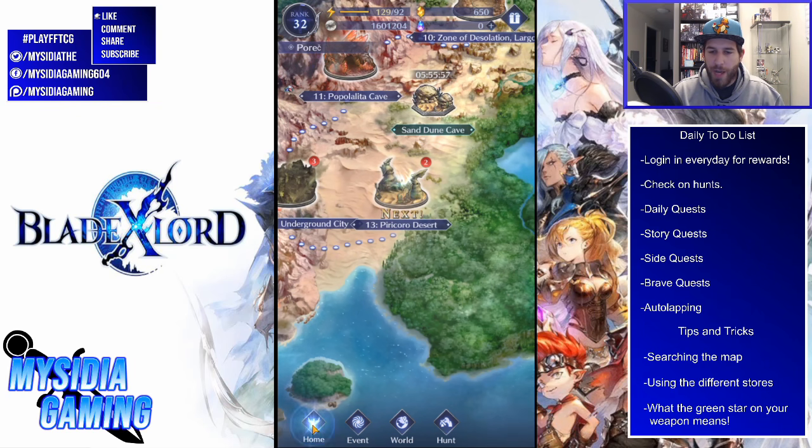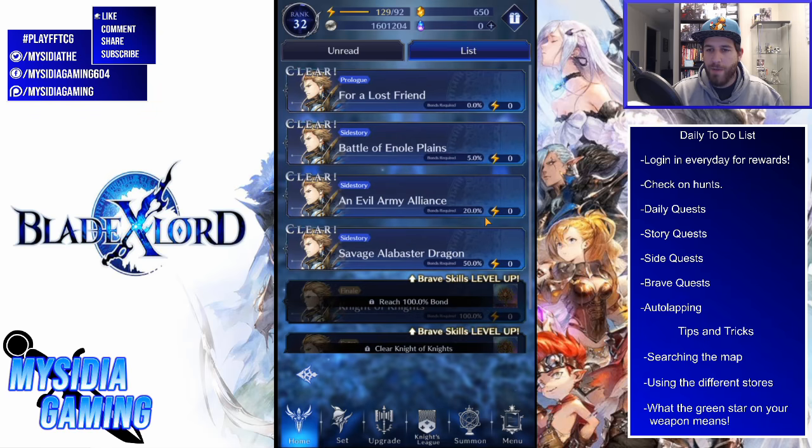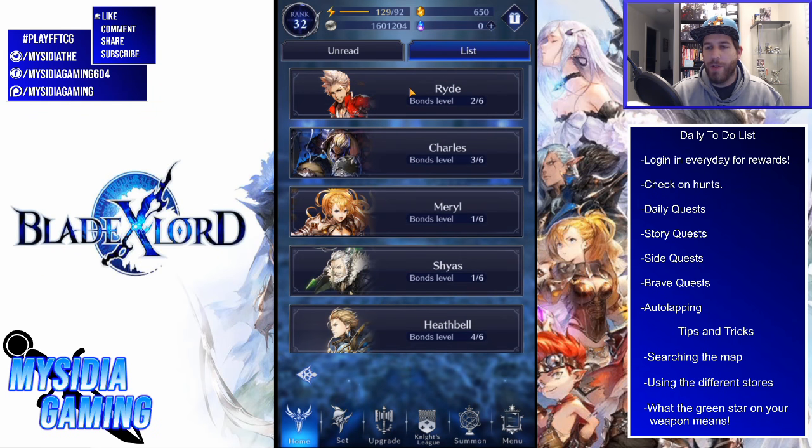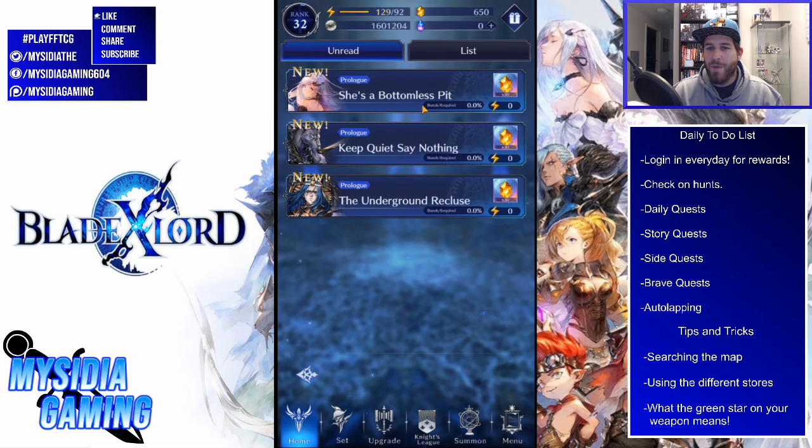Every single day you should also do your brave story quests. Keep up on these because they give Lord stones and various rewards. When you complete a 100 bond quest, it gives a ridiculous amount of rank-up experience — potentially a whole rank or more depending on your current rank. You don't have to do a battle until the 100 bond quest, so if you enjoy the stories read them, or if you're just hitting skip, do all of them as soon as they come up and collect all the rewards.